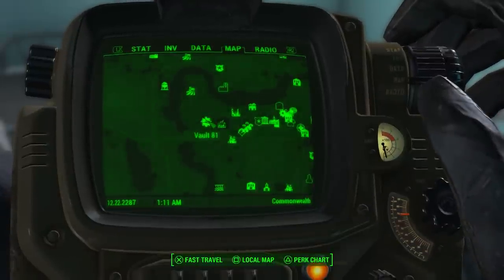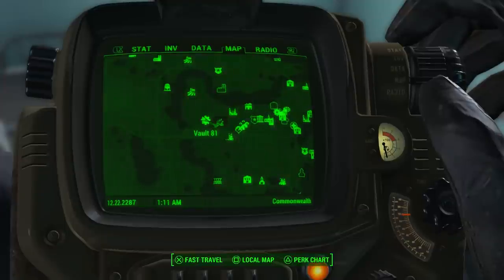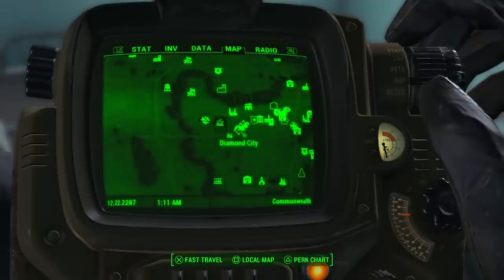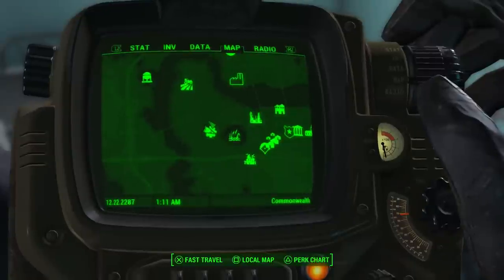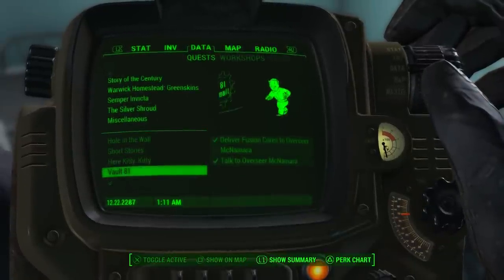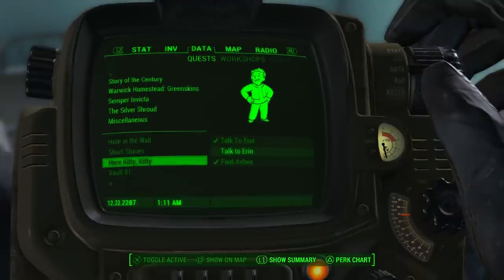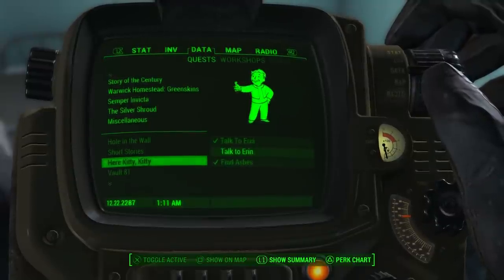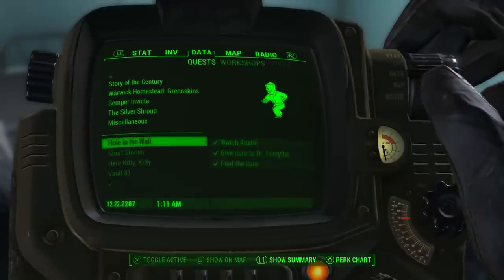You need to go to Vault 81, in the northwest of Diamond City. There are a couple of quests you have to do in Vault 81, and that's how it starts. You basically have to deliver three fusion cores, then you have the Here Kitty Kitty quest to find a cat, then short stories and Hole in the Wall.